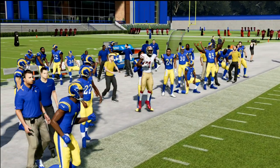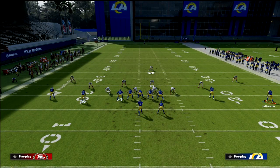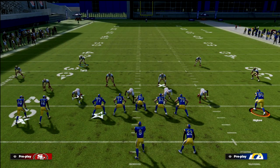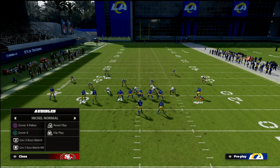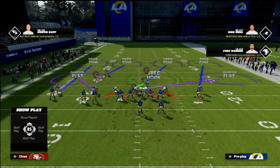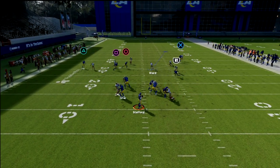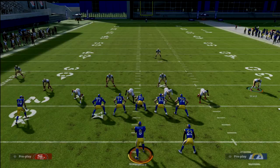Now, let's say they motion — for example, they motion a receiver to the left. This turns it into trips tight in or tray wide flex in terms of how we want to defend it. Cover 3 Match is not going to be very effective against that, so we simply check into Cover 4 Palms, grab the safety, and we're able to run the same basic defense against the motion. This is very effective against that formation.